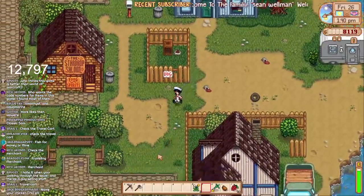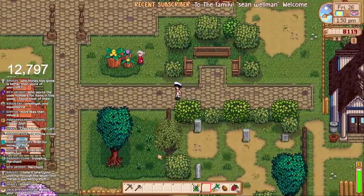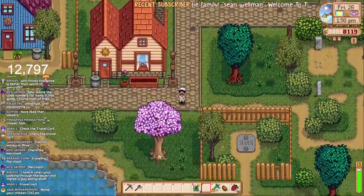Travel cart — let's go. Travel merchant, travel merchant, travel merchant. But what can we buy from there? I don't know what we're going to need, to be honest. But let's head to the mine and kill six slimes — get it over and done with.